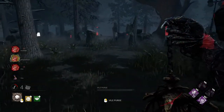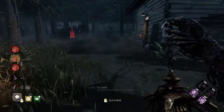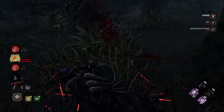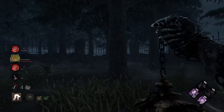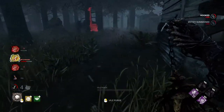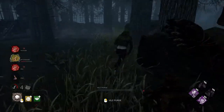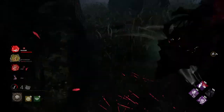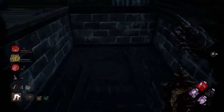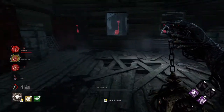They know where my totem is — I have to go back. That is an abysmally ridiculous totem placement. If Ruin gets destroyed I'll cry. I'll hook you — you chose to work on the gen, you don't have DS. Didn't expect to see me there that quickly. Someone has to leave that gen to save their teammate — I'm gonna put her in the basement. There's no pallet here to check.